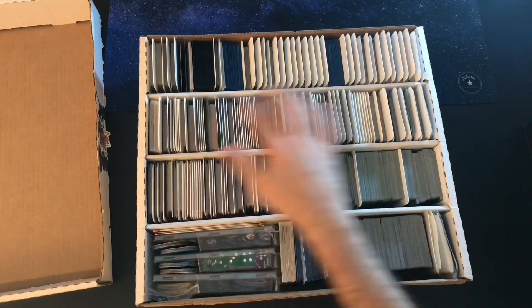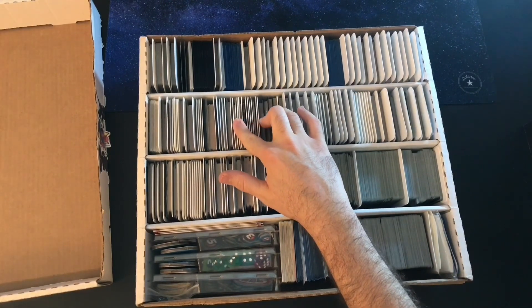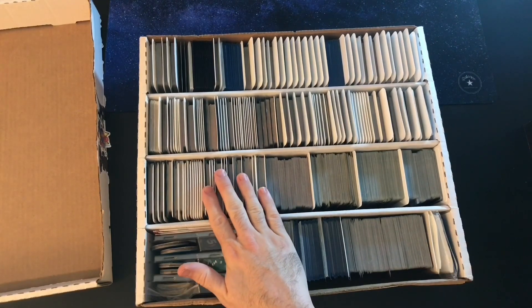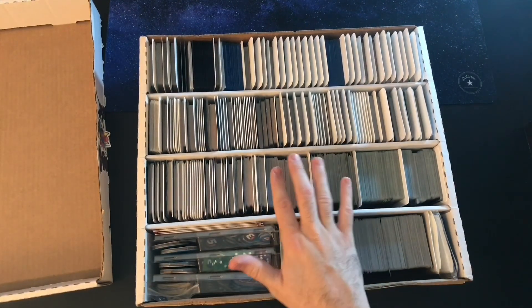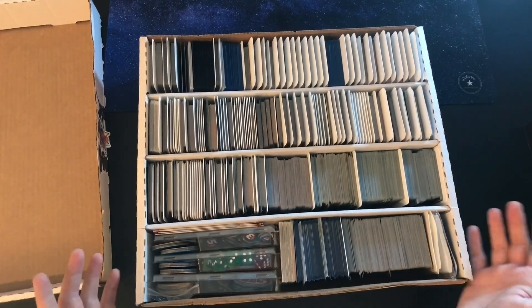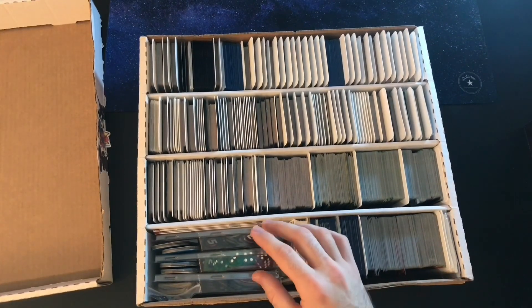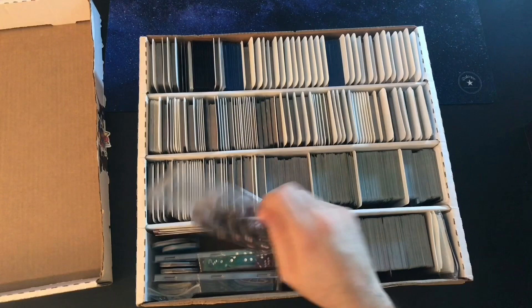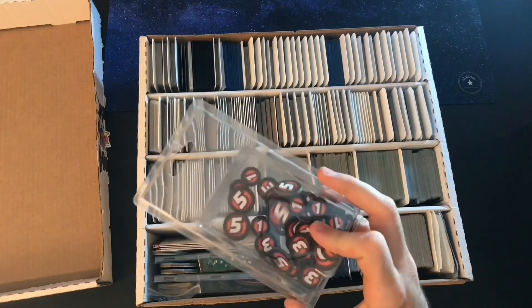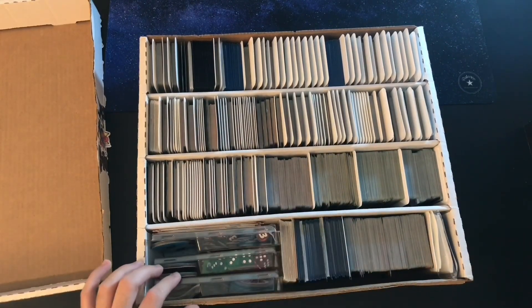In the middle here I have all of the villains and everything that comes with those expansions, and then that breaks off into this third row. Here are the Aspect cards — Aggression, Justice, Protection, Leadership — and then here are the basic cards, some extra decks I have, and I just keep my tokens in these cases that the extra heroes come in.